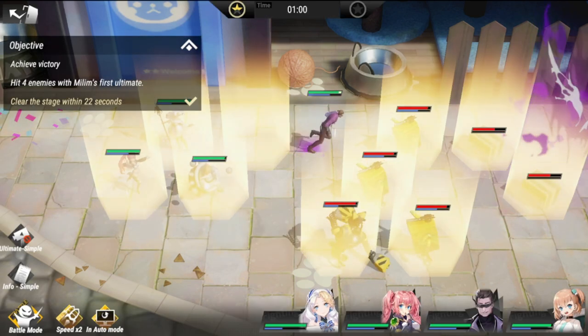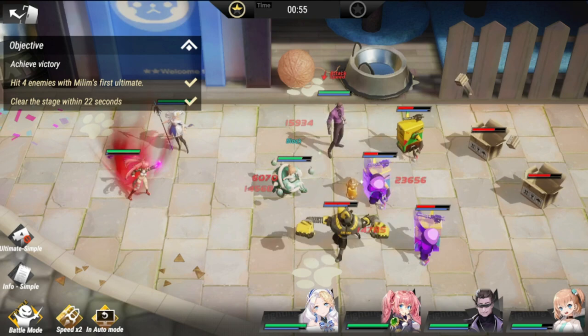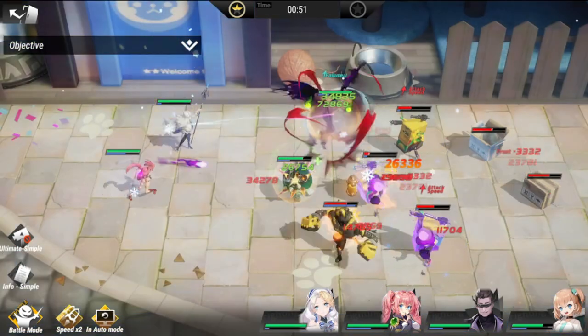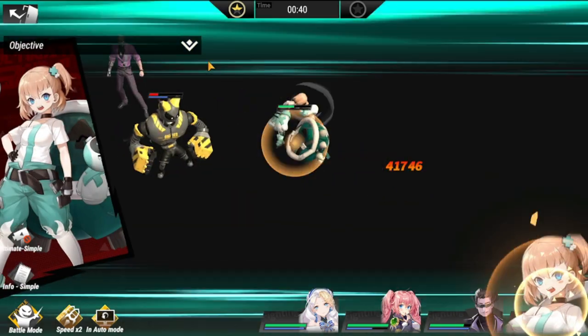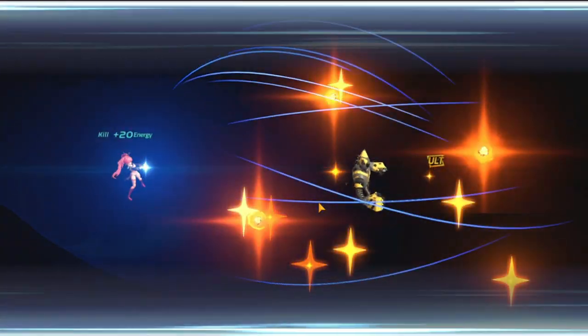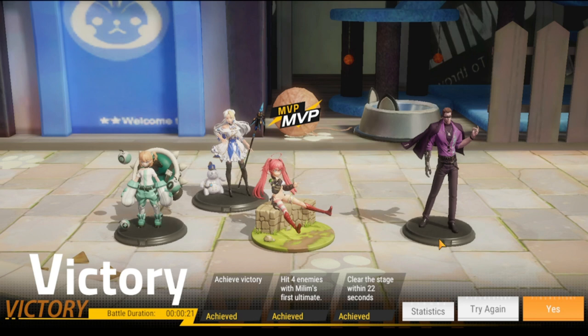The key here is for Rico to survive — she's getting a beating down the middle, so she has to survive while being covered by everybody. We need to reach at least 38 seconds on the clock to clear this stage. We hit 39 seconds — there it goes, with time to spare! Three-star clear! For those of you who have stuck around this far, please consider subscribing — it helps my channel a lot. Thank you guys, as always stay safe, take care. This is the Warden, and I'm out of here.